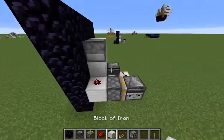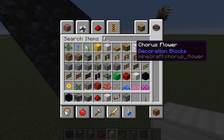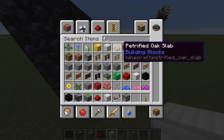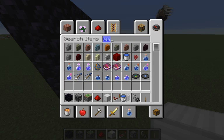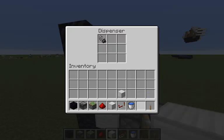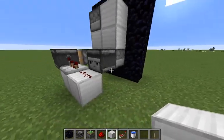And this is it! You just need to get yourself a flint and steel and some water, and you'll be good to go. Place the flint and steel in the top dispenser.